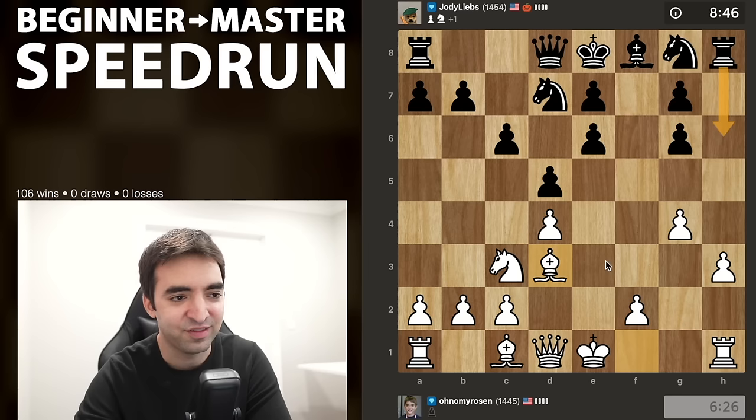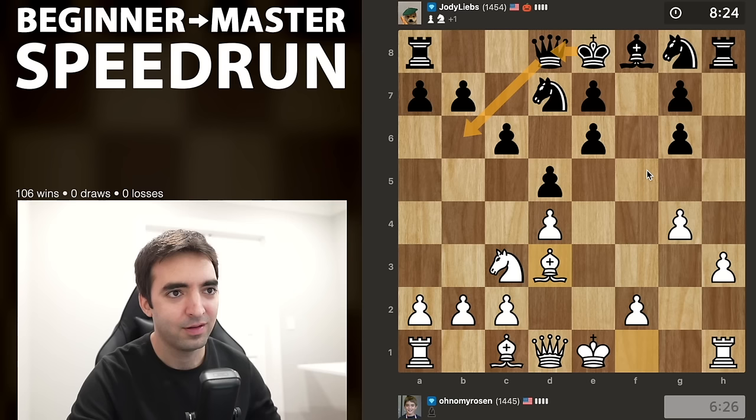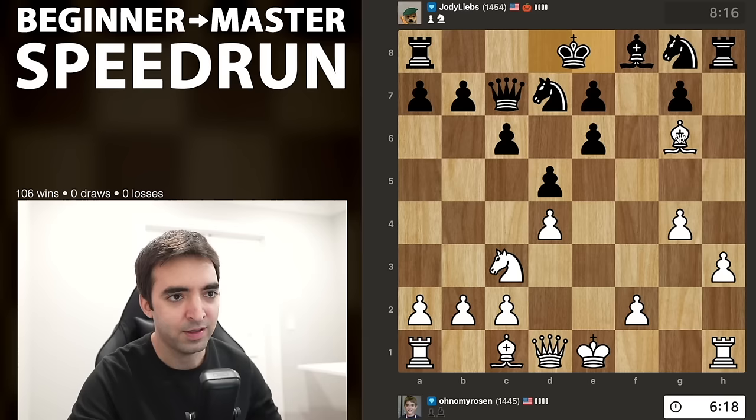Rook h6 is an attempt, but then I can just take. The aggression is paying off here. Another option for black is maybe to move the queen and create some room for the king to escape. But if I can take on g6 and take away black's castling rights, I won't even be down a pawn - I'll have a great position. Black does move the queen, so I think I can just go ahead and take. Equal material now. The center is closed, so it's not like I'm getting to the king anytime soon. Although maybe there's the idea of queen f3 - I could potentially checkmate the king in three more moves.